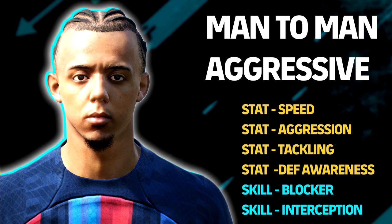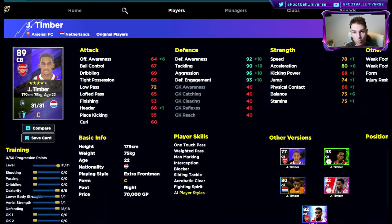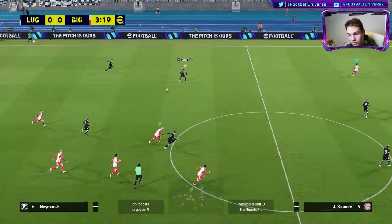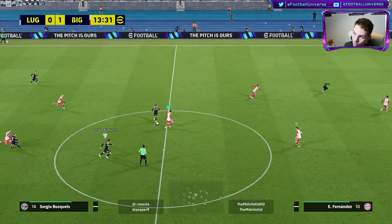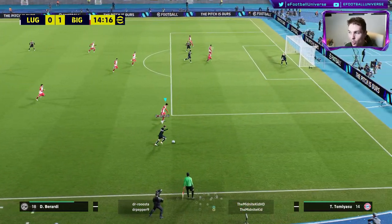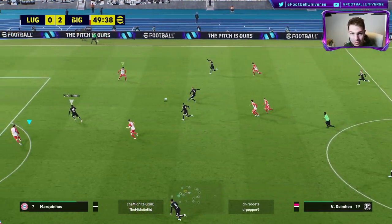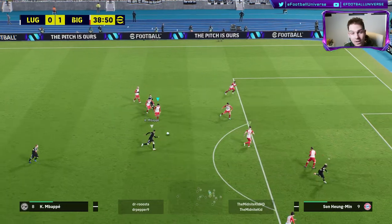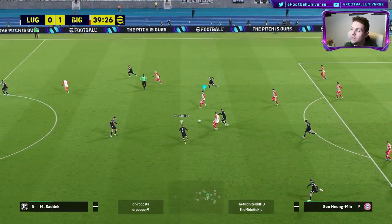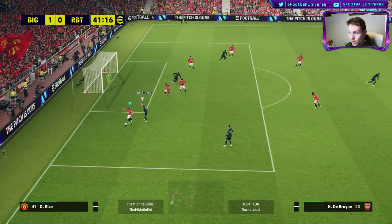That leads us to our last one — man-to-man, or as I call it, aggressive. This is probably the easiest defending to do, but also the highest risk with the most reward. This is where you're going to score most of your goals on counter-attack — getting the ball from a deep position, couple of passes, and boom, you've got a chance on goal. Timber, Koundé, Alaba — whichever way you train these guys up, aggression is the key, along with the blocker and interception skills. This is about literally honing in on the ball and making that risky chance your own, getting it back as quickly and as aggressively as possible. This can really get into your opponent's head and frustrate them. We'll live by the sword with this one — but I wouldn't recommend doing this all the time.